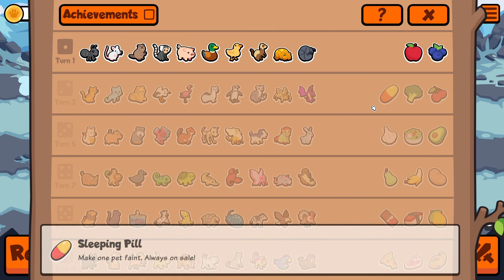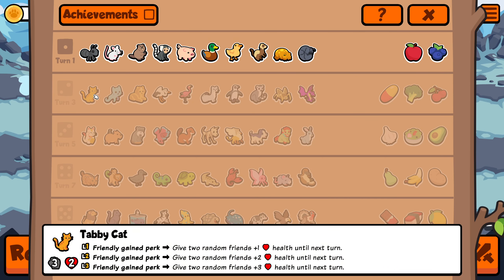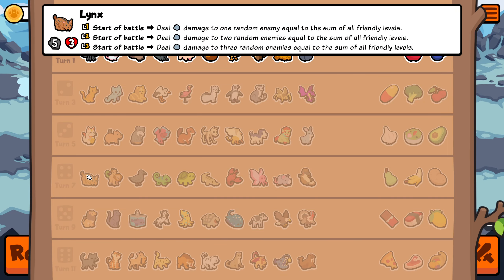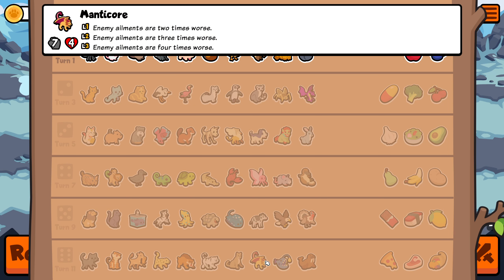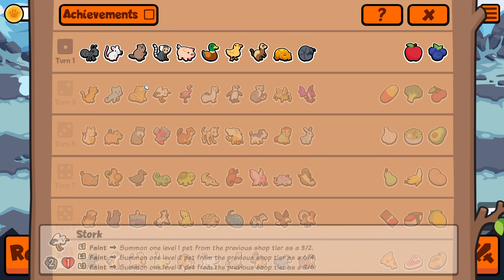Okay everybody welcome — we are doing cats only in a custom pack. So on this one, when you end your turn, every pet on your team has to be a cat. That is Tabby Cat, Ghost Kitten, Sphinx, Lucky Cat, Lynx, Chimera, Lion, Panther, and then everything up to Manticore down here. All food is allowed and it goes to shop phase. Sloth is allowed as well.